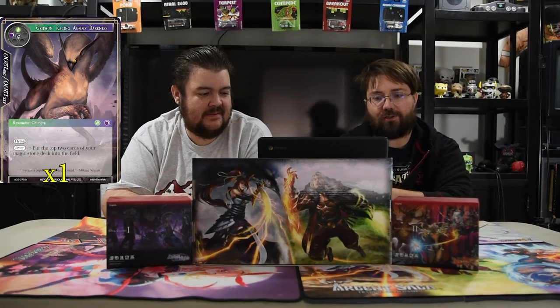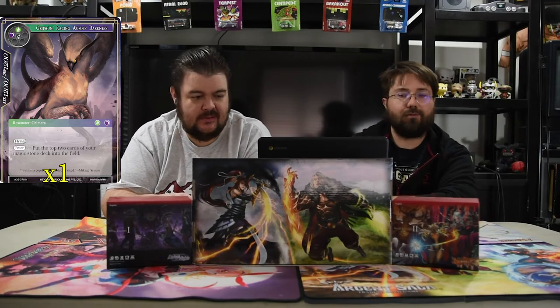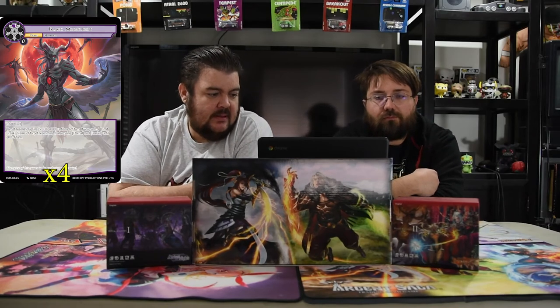Next is Griffin — costs six, effectively a 12/12 flyer. When this card enters your field, put the top two cards of your magic stone deck into the field. Simple as that — it just ramps you up nicely. Next is Black Moonlight — one black, quick cast. Target resonator gets plus eight plus eight, and if you control limit break it gains eternal and barrier. You can use it on whatever you need for barrier protection, or with two of them hit for 26 on a Sylvia very quickly and they can't do anything about it.